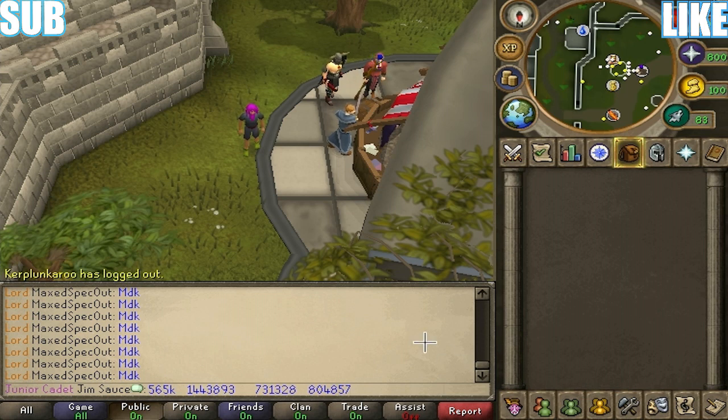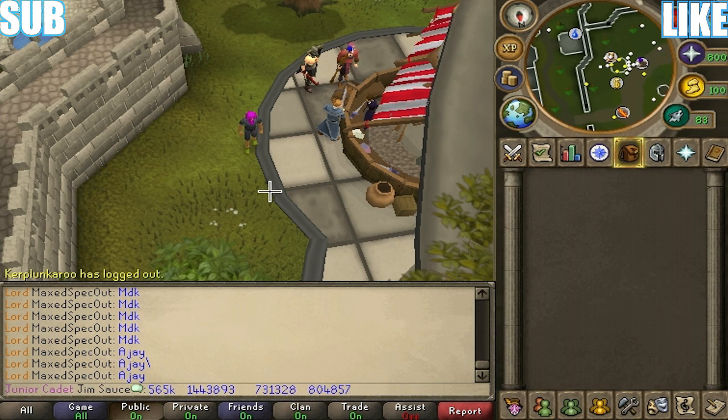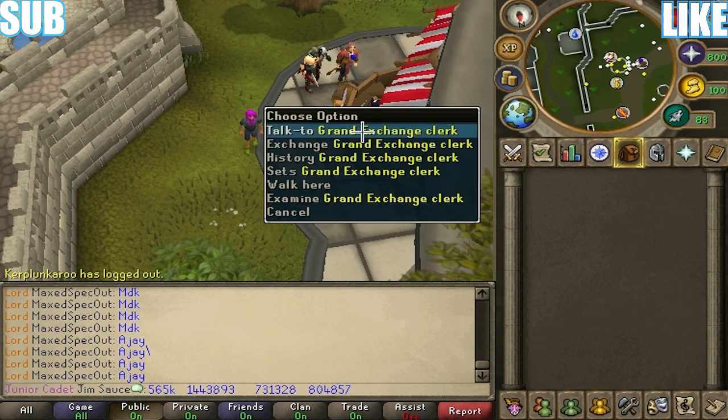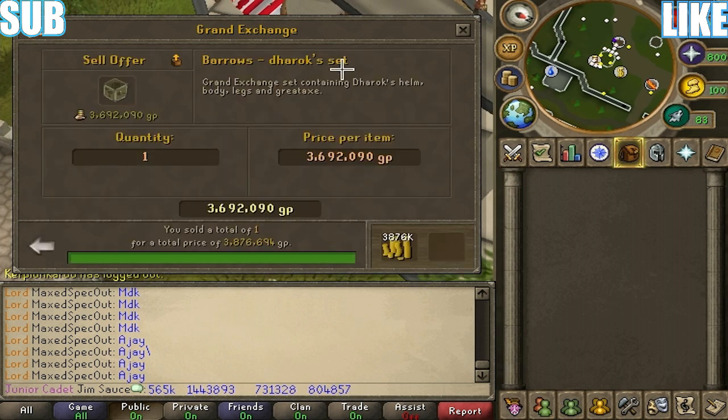Now as you can see down in my chat box, I have four prices, and these prices all coincide with each other. Each price is for each piece of Dharok's. As you can see, I have my history — I sold a Barrows Dharok's set for 3,876,694 GP.